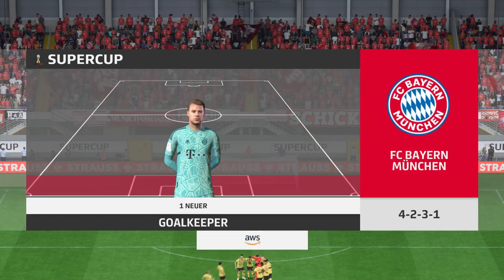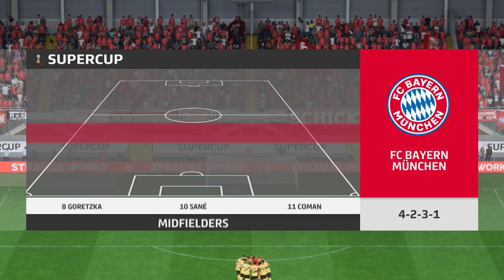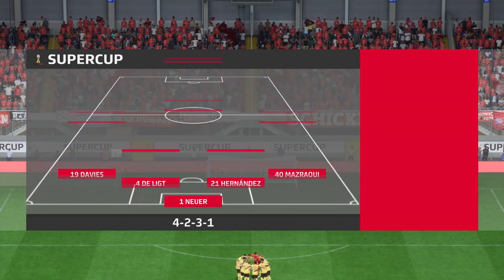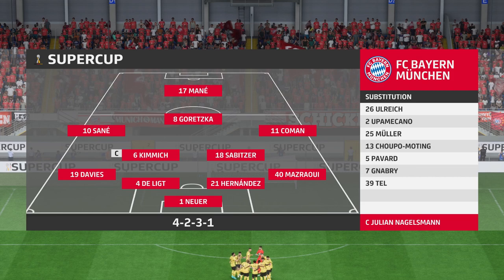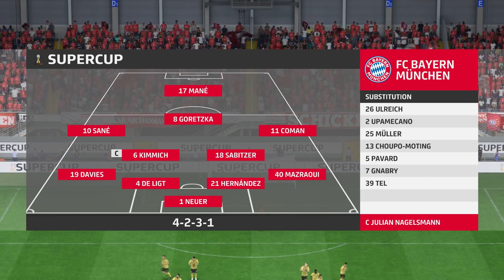Here is the Bayern side. Manuel Neuer gets the Norden goal. Matthijs De Ligt plays alongside Lucas Hernandez in central defence. Leroy Sané plays with Kingsley Coman out wide, and the main forward will be the highly versatile Sadio Mané.